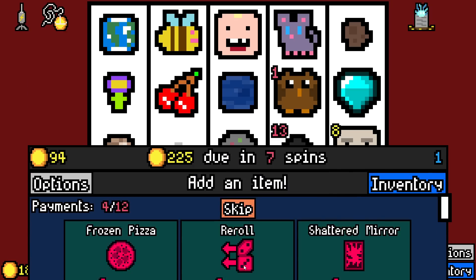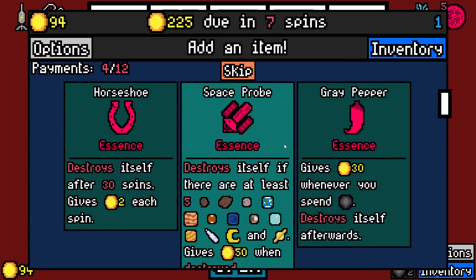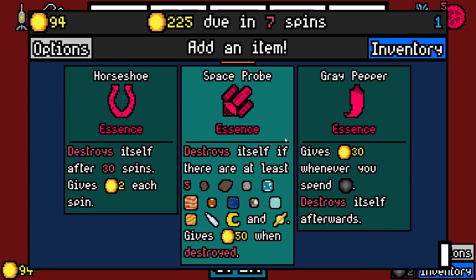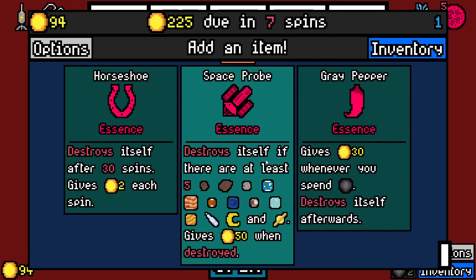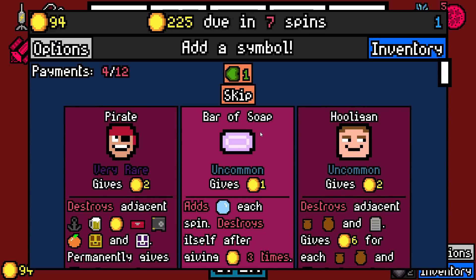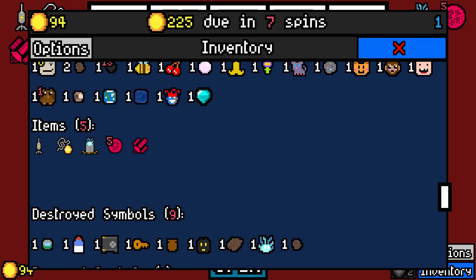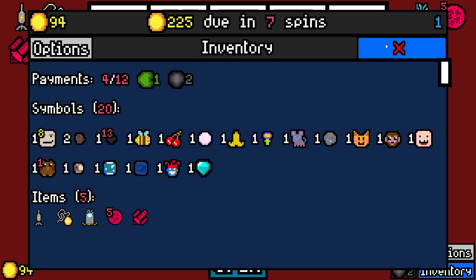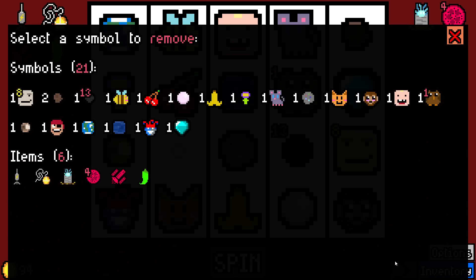We really made rent. Frozen pizza lets us add twice as many symbols until we get what we need. Destroys stuff if there's at least five planets and such, and then gives 50. This is just a raw very rare — yeah, I'll take that. Of course I'll take that. So he'll break nothing that I have.